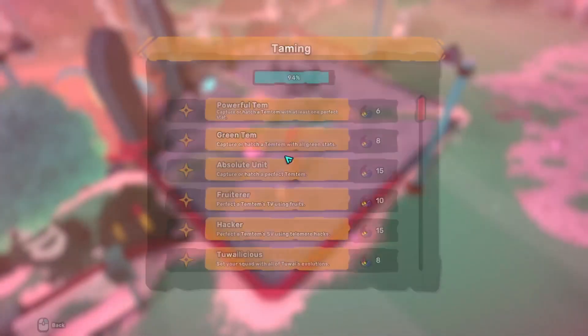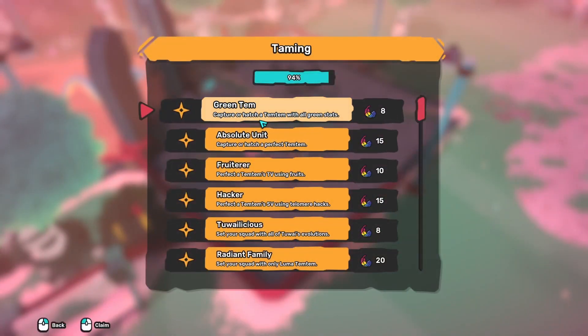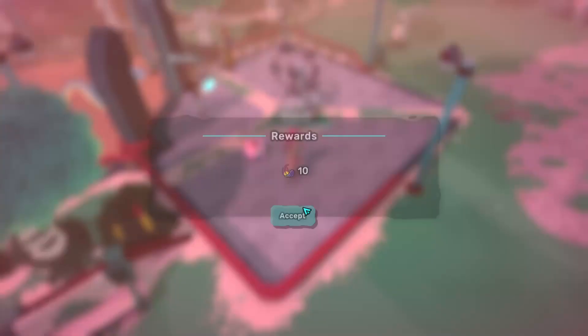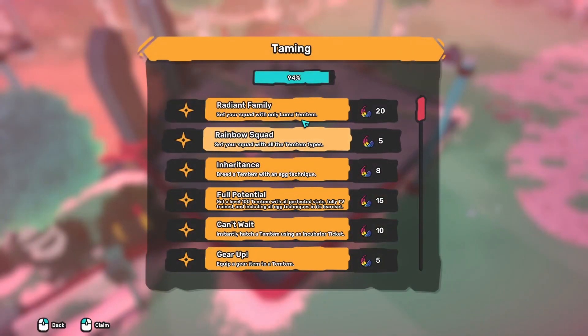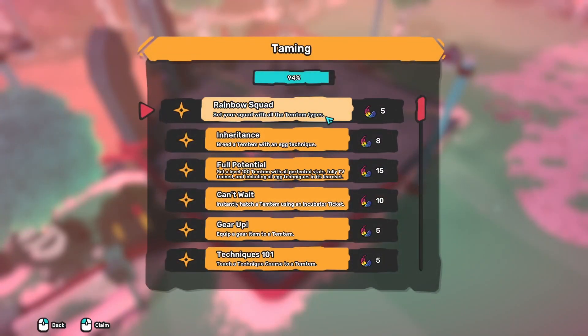Now taming and renaming kudos. Capture Hatcher Perfect, Capture Hatcher Temptem with all greens. Capture Hatcher Perfect 10, 15 — perfect SVs. Perfect SVs using Hex: 15. Set your squad with all 2i evolutions: 8. Set your squad with only Luma: 20. Set your squad with all Temptem types: 5.